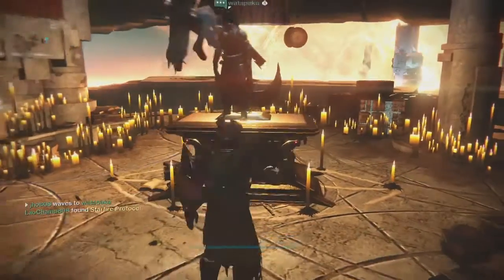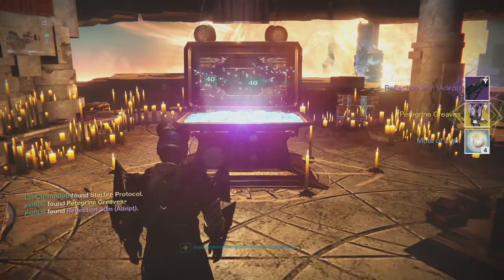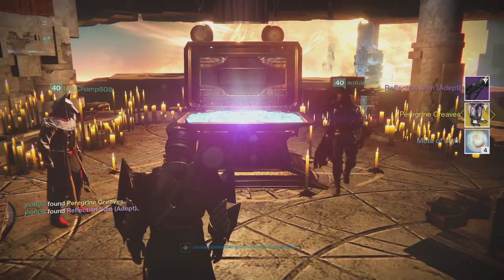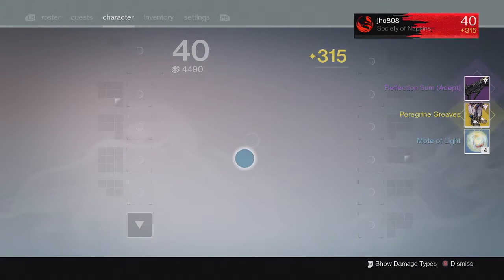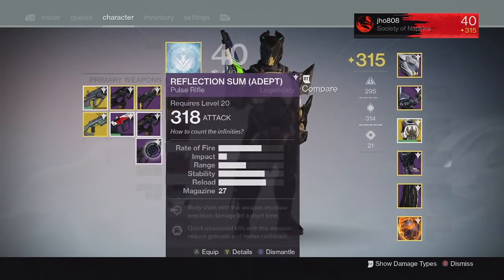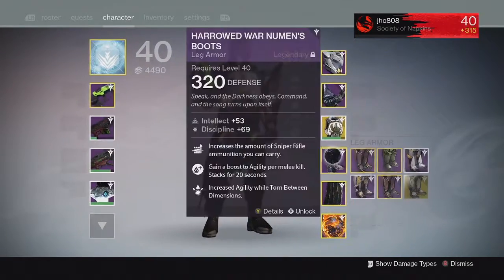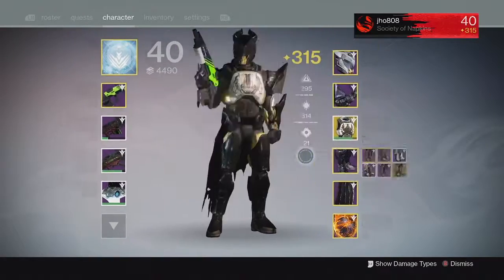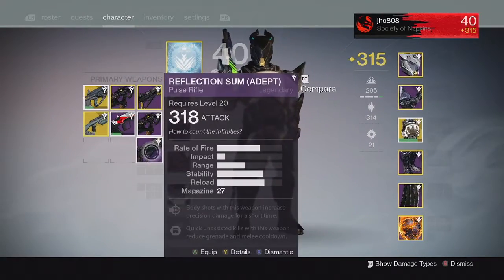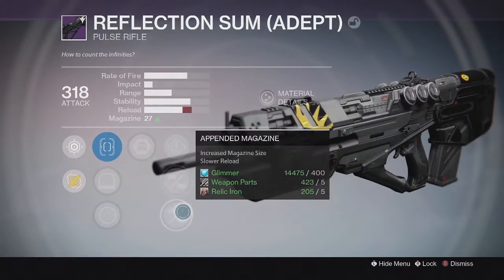Starting it off with my first character on my Titan from the Lighthouse chest, we ended up getting a Reflection Sum Adept and the new Peregrine Greaves Year 2. So that was pretty cool. I got an exotic there and my Reflection Sum came in at 318 with Headseeker on it. So that was actually a really good drop — almost 320, but still really good. And of course we got the 310 Peregrine Greaves exotic as well. So I was really happy with that first drop.